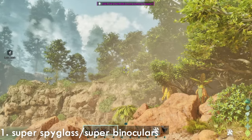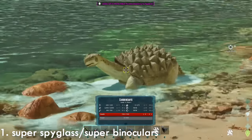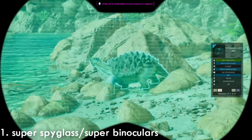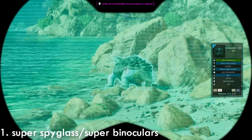You can press and hold RT on these and it will keep the little UI diagram on the bottom so you can check out more stats at your leisure. You can zoom in just like you normally can. The Super Binoculars will do exactly what the Tech Binoculars can, but unlocking it much earlier — they're unlocked at level 30.